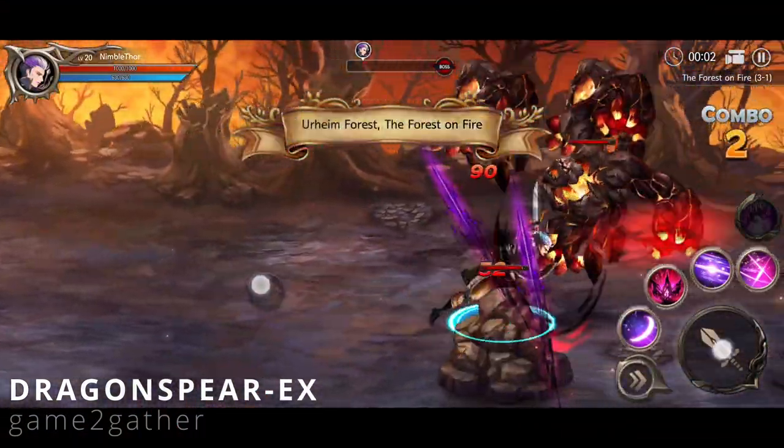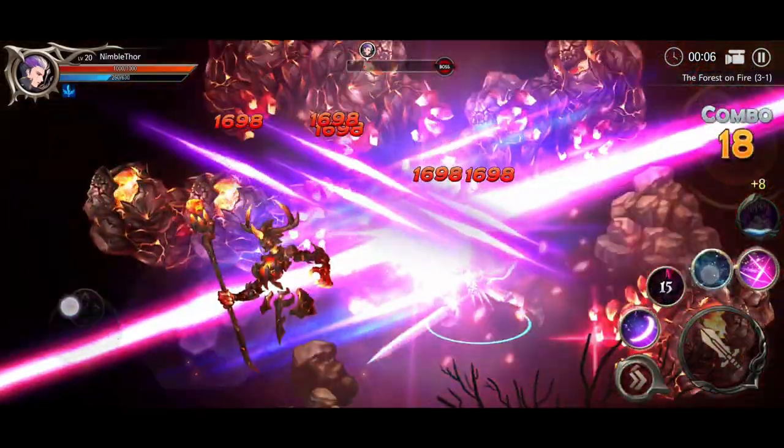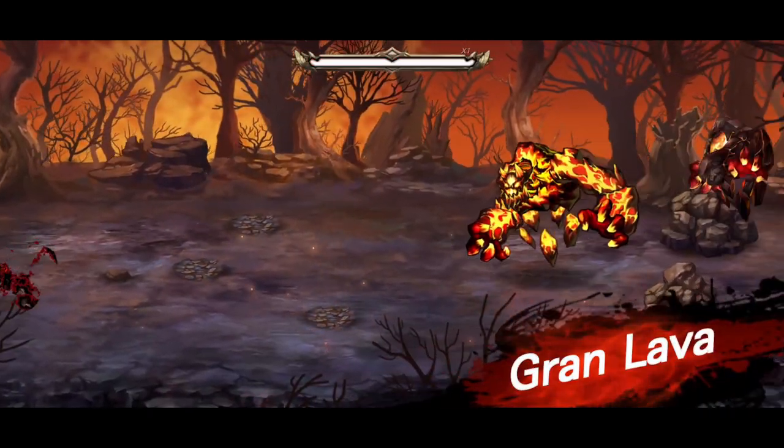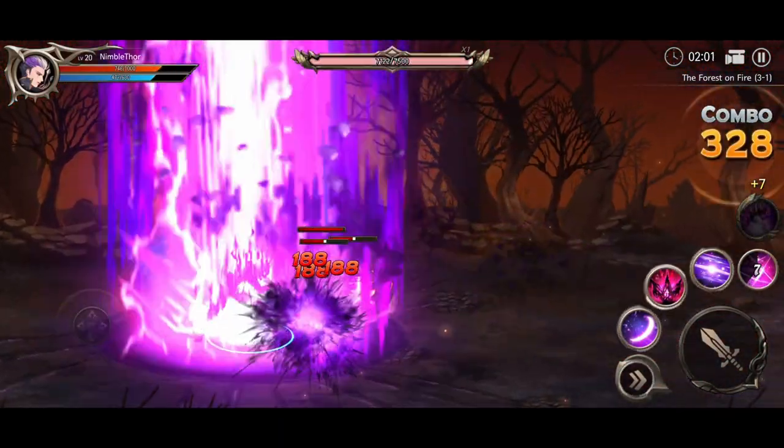This is an offline-playable 2D side-scrolling action RPG with fluid combat, online co-op raid bosses, and no energy systems, ads, or in-app purchases. The core gameplay is split into chapters of eight levels and then a boss fight.